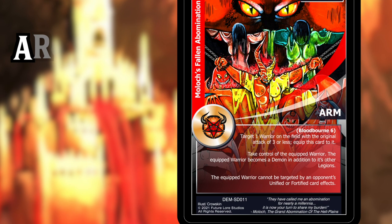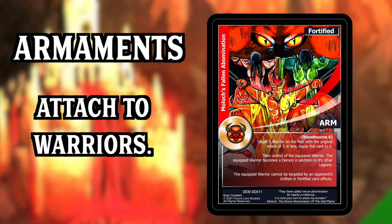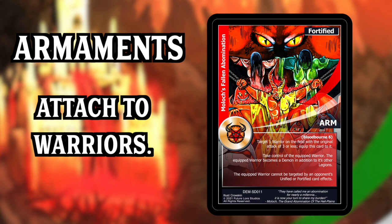Some fortified and unified cards are armaments — if a card has 'arm' on it, it gets equipped to the warrior it was targeted to. When your opponent attacks, you could activate your face-down fortified Moloch's Fallen Abomination — taking six bloodborne damage — targeting their warrior and taking control of it as long as the Fallen Abomination card remains on the battlefield.